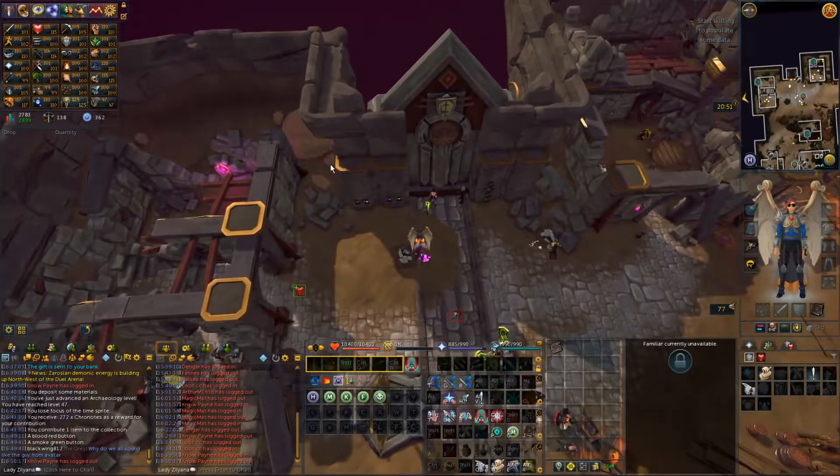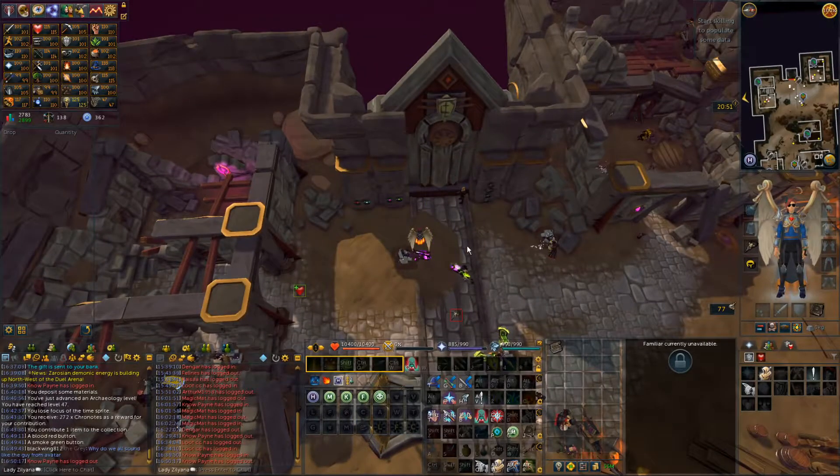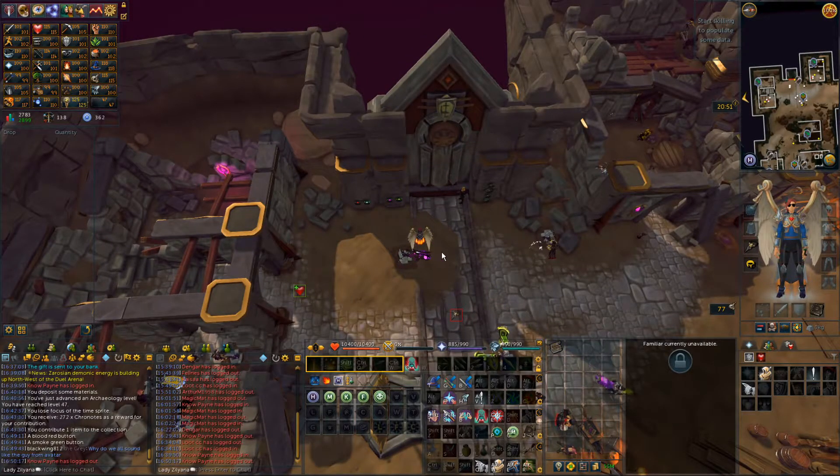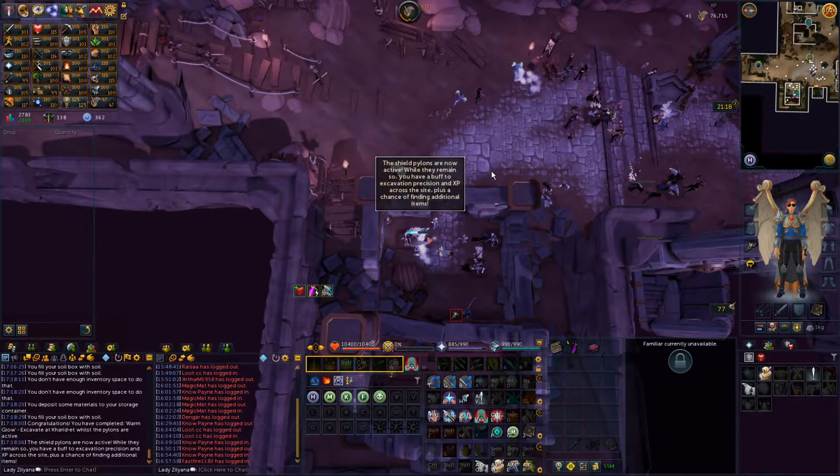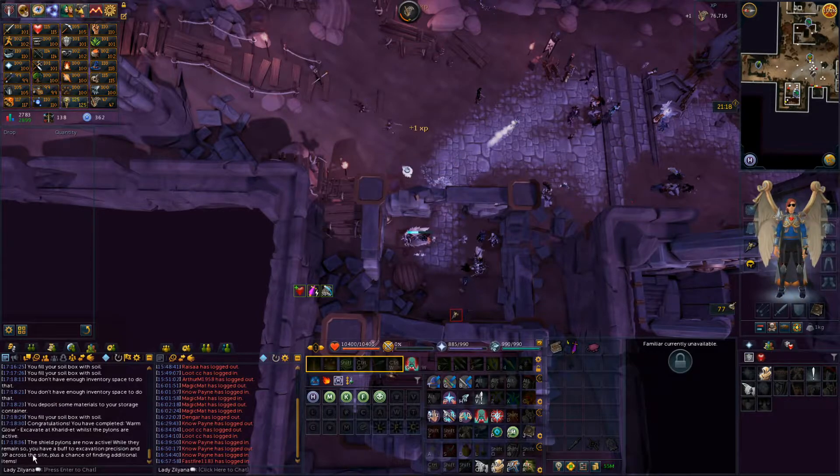I think it's fine if I keep looking for the notes, because I have to give artifacts to other collectors anyway. The shield pylons are now active — so you have a buff to excavation precision and XP across the site, plus a chance of finding additional items.